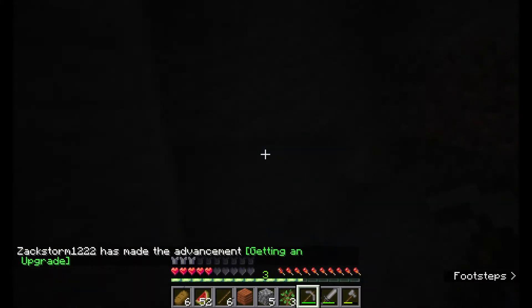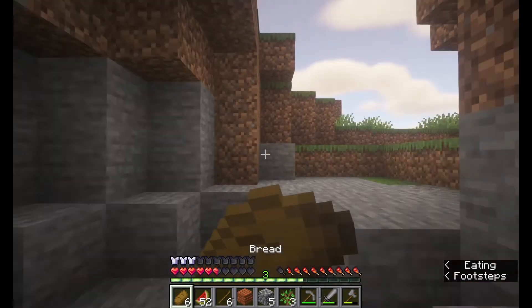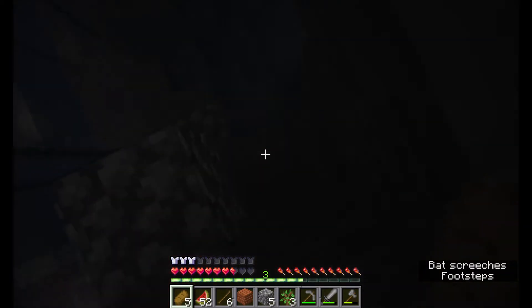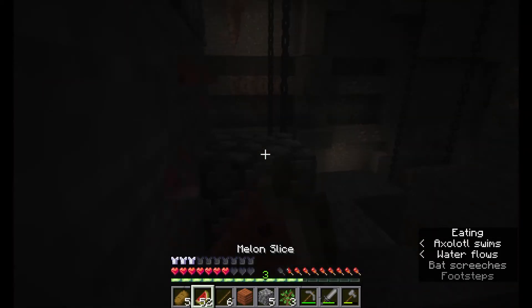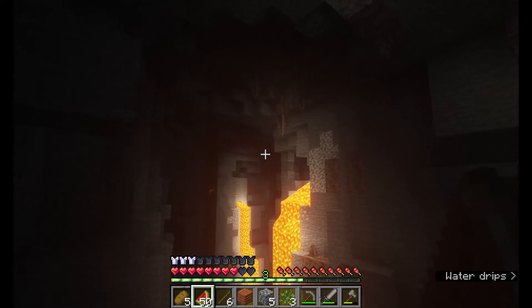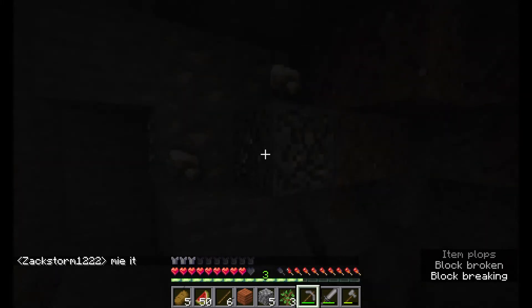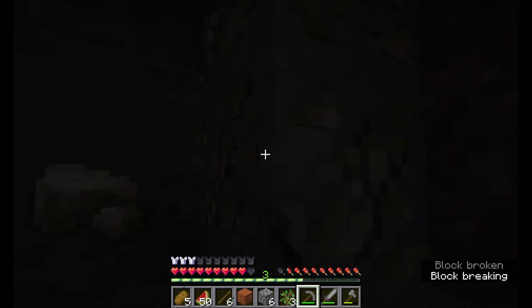I'm going to head down here — it looks safer than the mineshaft. I hear bones crackling. A skeleton is shooting me. I'll peek over the edge. I found an abandoned mineshaft in a ravine, and there are stalactites on the ceiling. They fall and can do incredible damage — might even kill you.